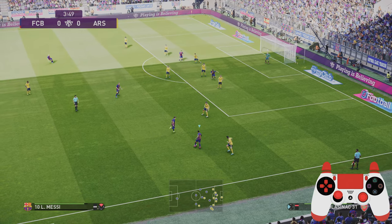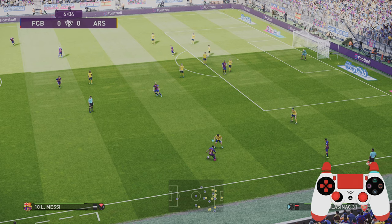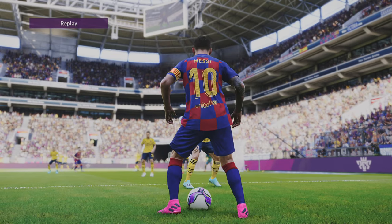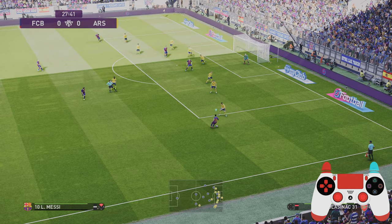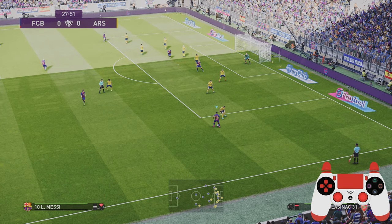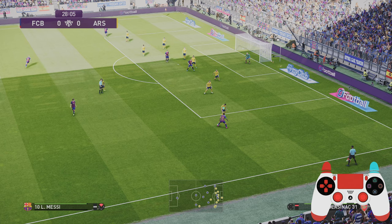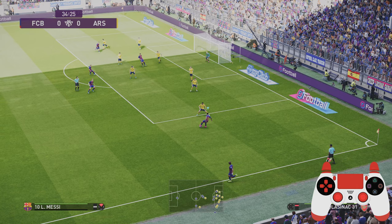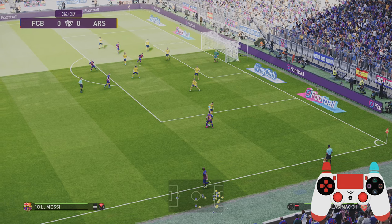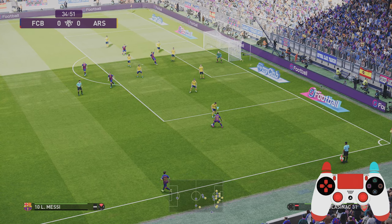In this next clip I'm using R1 and R2 — right bumper and right trigger — and the right analog stick to produce a reverse step over. This next move is difficult to perform because it depends on where the ball is in relation to the player, which you'll learn with experience, but it requires a very subtle touch of the left stick. Hold R1 and R2, then flick the left analog stick very quickly but very subtly — not all the way across, just a quick flick. This is slowed down to a tenth of the speed, so consider how fast that left stick is actually moving.